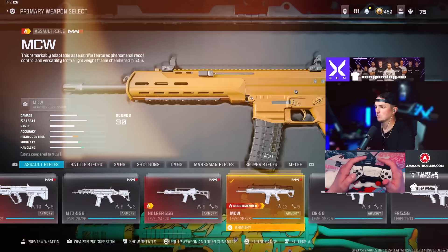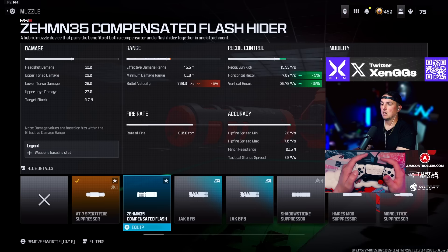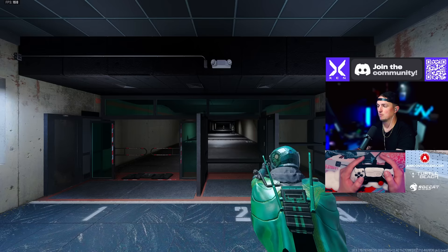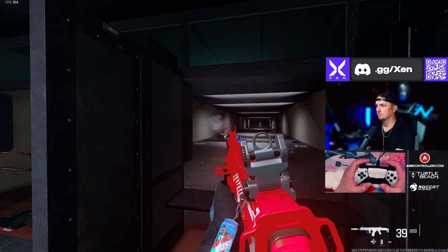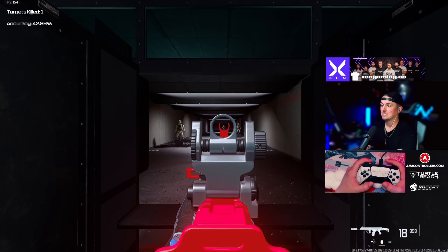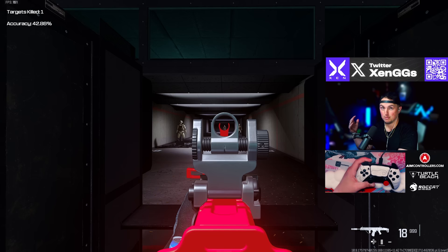Let's go over to the MTZ 556, which everyone loves. I usually run the VT7 Spirit Fire suppressor to give it more range and damage. Right now I have no sight on it — it got a little hard to control. We're down two dummies but look at the bottom right corner: only 18 bullets left to get the back dummy. Anytime I've run into a bad weapon in general, this is what I get — so for me the MCW is better than the MTZ 556.